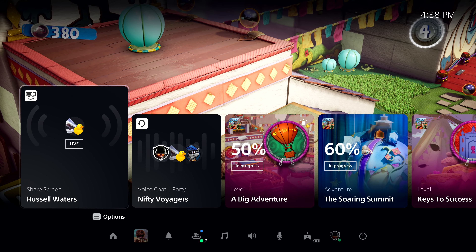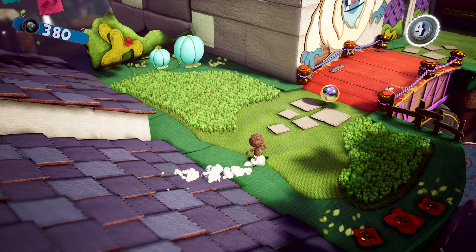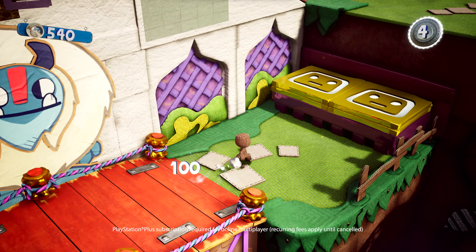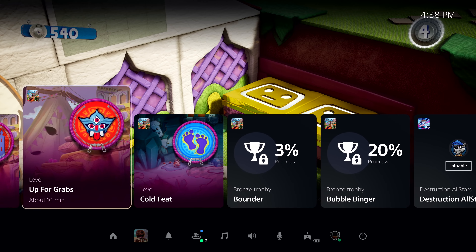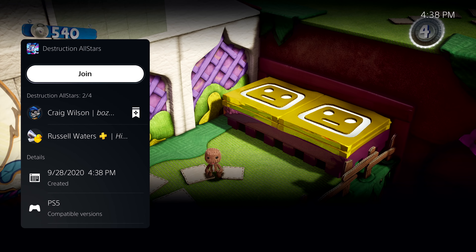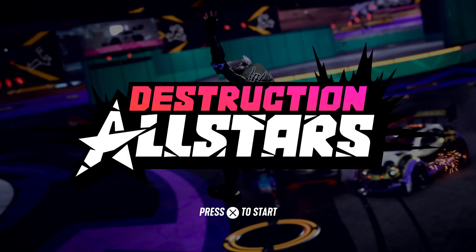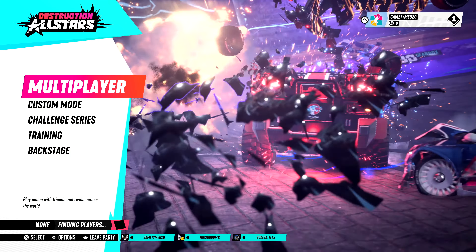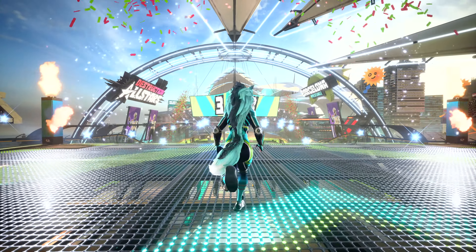So far, we've seen how activities on PS5 will make it easier and faster to hop back into PS5 games, and how you can get in-game help and chat with your friends. So that leaves online multiplayer gaming. I see that some of my friends are online, so it's time to say goodbye to Sackboy and spin up a match of Destruction All-Stars. One of my friends in the party has already started a match, and we can join them from this card in Control Center. Destruction All-Stars now quickly starts thanks to PS5's ultra-high-speed SSD.